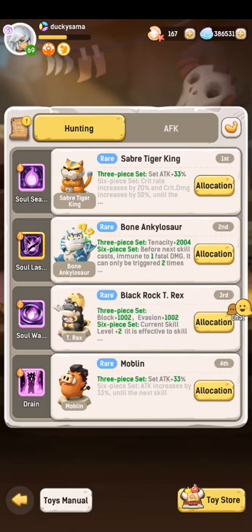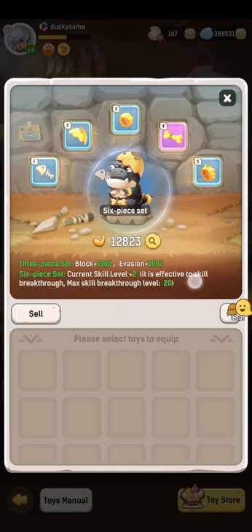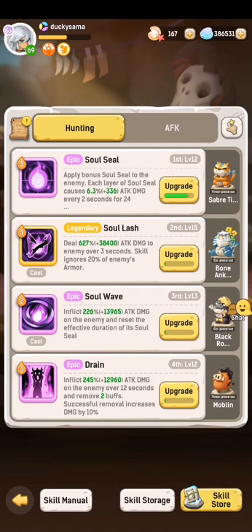The Black Rock T-Rex is also a useful thing to have, especially for free-to-play players. The Black Rock T-Rex set gives a plus two to the skill level of the skill it's equipped to at 6 pieces. For skills, you get additional bonuses every five levels — at 5, 10, 15, 20. So every five levels gives you additional percentage. You'll notice that upgrading a skill from level 5 to 6, for example, only increases the number in the bracket and not the outside percentage. Every five levels the percentage increases, which is pretty huge. The Bone Ankylosaur is a staple — you must have that set.